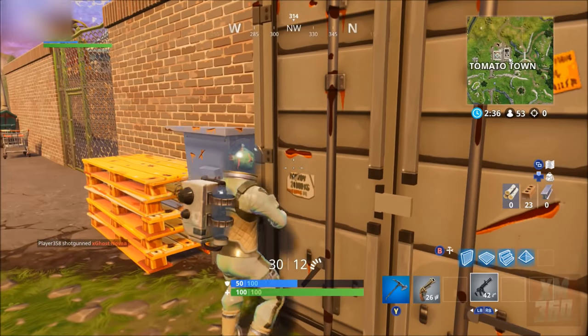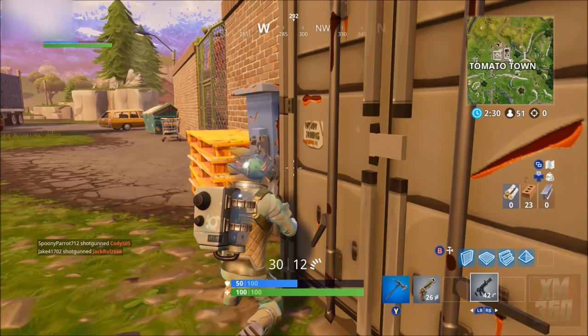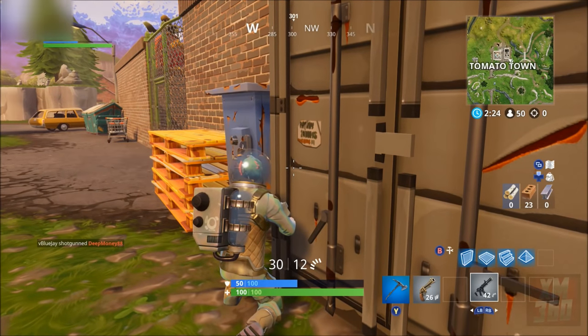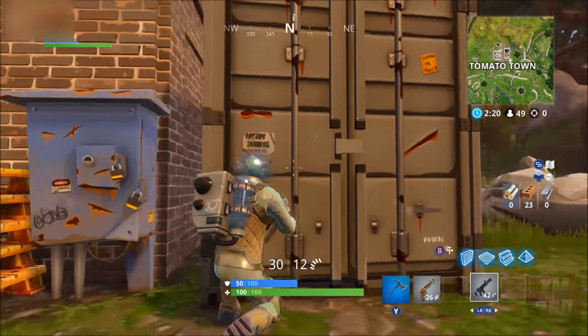In this video I'm going to be showing you guys one of the best Fortnite glitches that I've ever seen to date, mostly because it's a very big exploit and it's very easy to do. This one's going to involve breaching yourself underneath the map using the shopping cart, which was just recently added to the game.